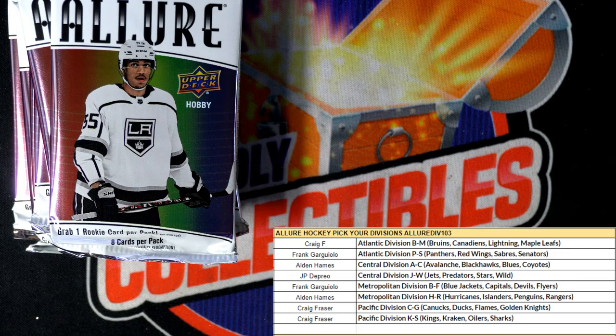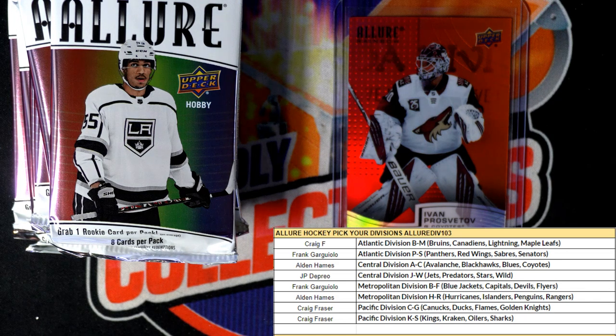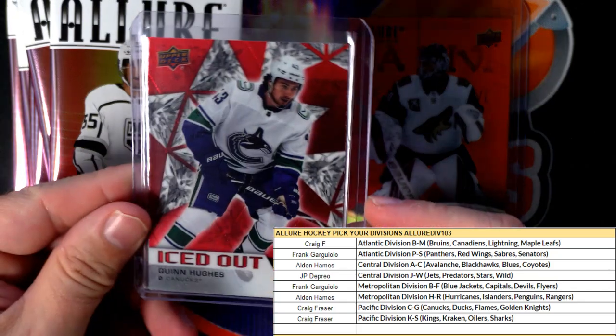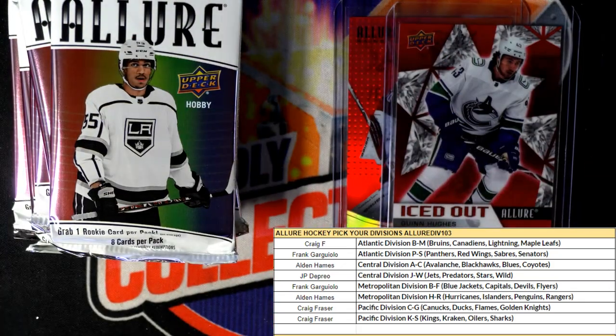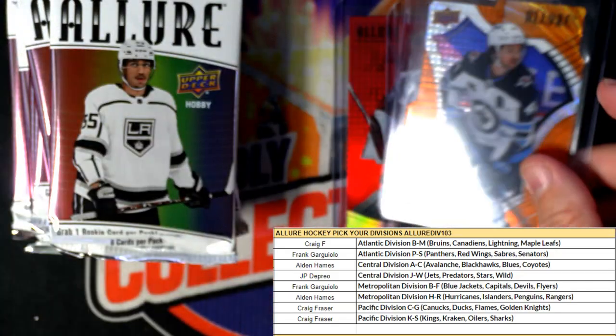So far: we had the red orange for Alden, we had the Iced Out which is Vancouver Canucks going out to Craig, and we had the orange slice die-cut — Winnipeg Jets. That's JP, so JP you got this one.